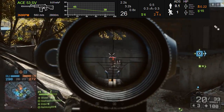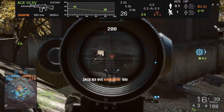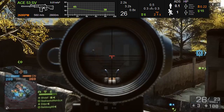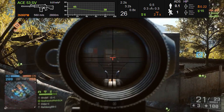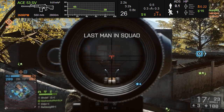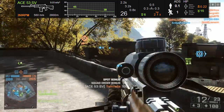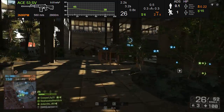Let's take a look at the updated Ace-53 stats from SimThick.com. You'll notice it has a 45 damage maximum and a 38 damage minimum. This drop-off goes all the way out to 80 meters, so it's got pretty good range. The bullet velocity is a nice solid 560 meters per second, with a 260 rounds-per-minute rate of fire.